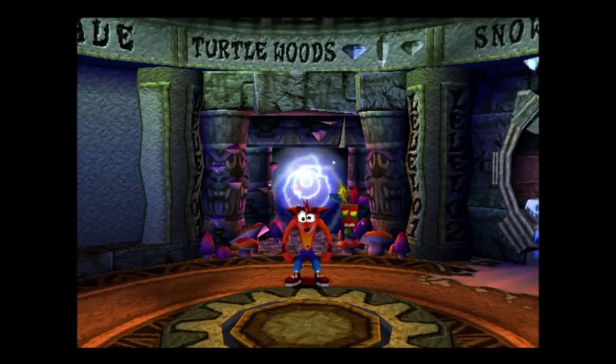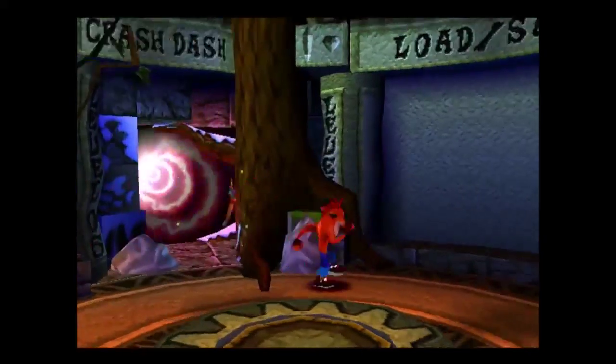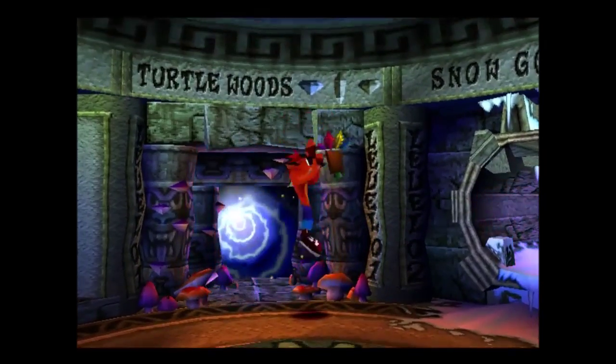Okay, bad guy from the last game. So in the first game we had a map screen to walk to, but in this one we're given the warp rooms, and these pretty much get used from every Crash game onwards.